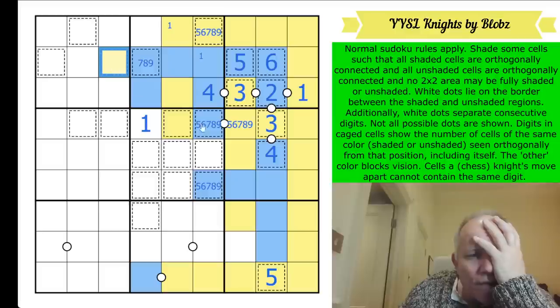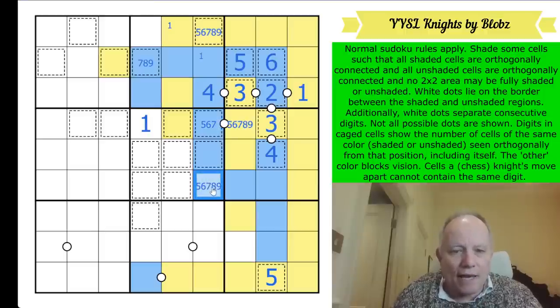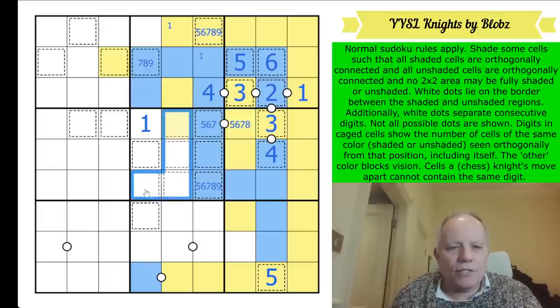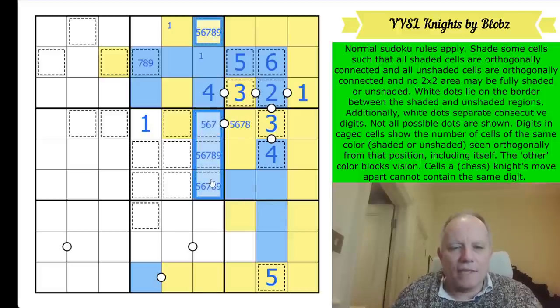This can't be eight or nine anymore because it's only seeing blues vertically and there's a maximum of seven. And it's at least five by sudoku. So this becomes blue and it joins up here. That's what I thought would happen. That is five, six, or seven. Now this already sees five cells in this column, so that is another high digit - from five, six, seven, eight, nine.